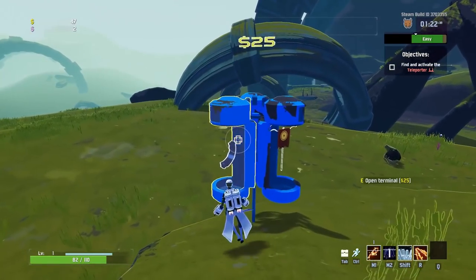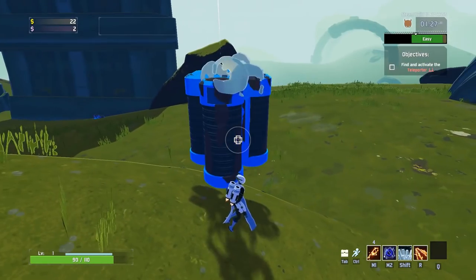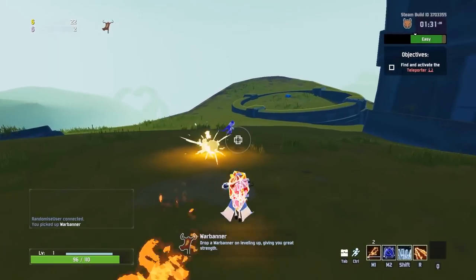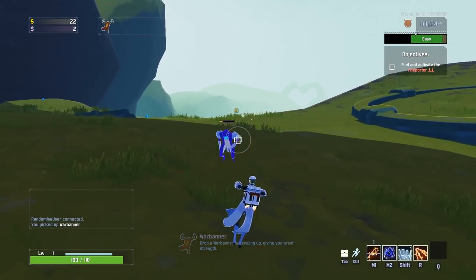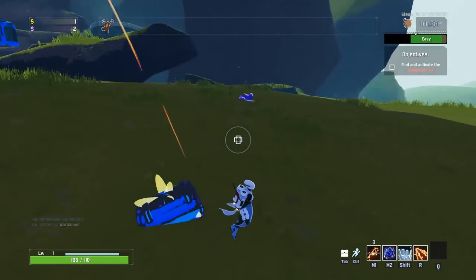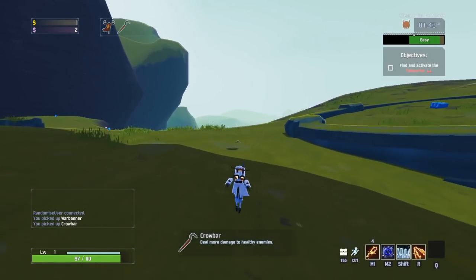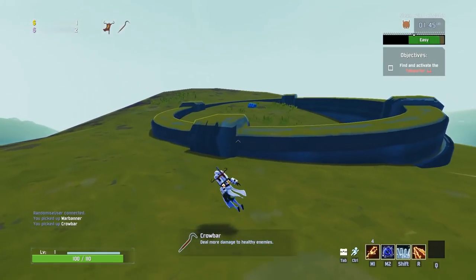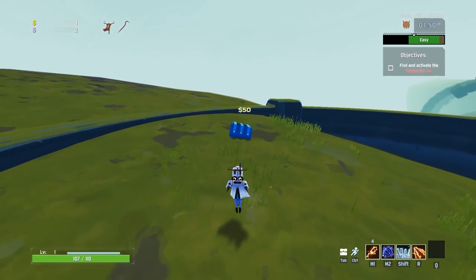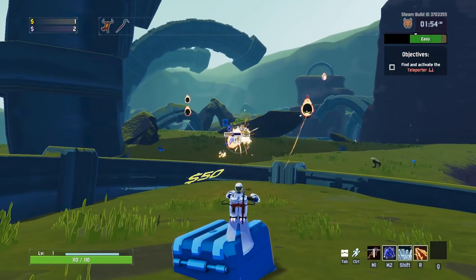It doesn't seem to be my favourite way of playing so far. Let's get the banner. There's lots of chests over here. Good old crowbar. I really want to try stacking a lot of crowbars at some point - I reckon that will give you an incredibly good advantage, especially with this character maybe. I need to actually start killing things.